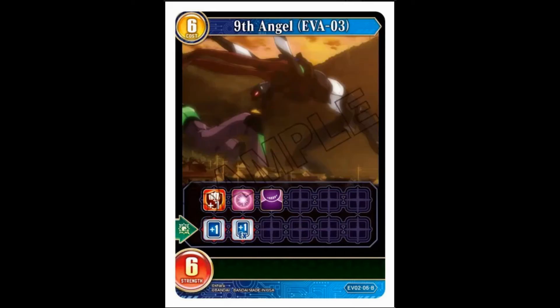Unit Nine-Three, the Ninth Angel: six cost, six strength, double breaker, barrier, taunt. Once destroyed you get an EX and a normal card. I think that's actually pretty cool — it's got a lot of uses. Smack into something, get two cards. They use an effect to kill it, you get two cards. They want to get rid of it so you don't quest anymore, you get two cards. Pretty neat overall.